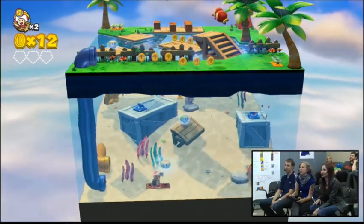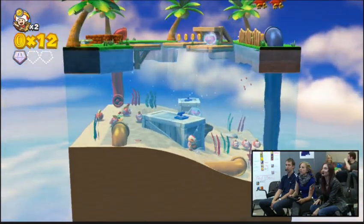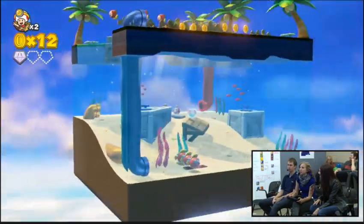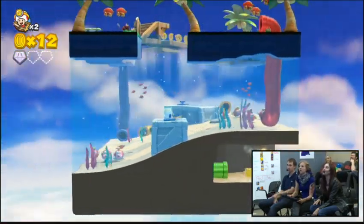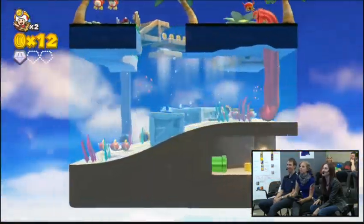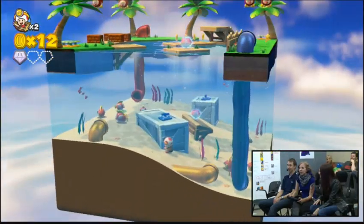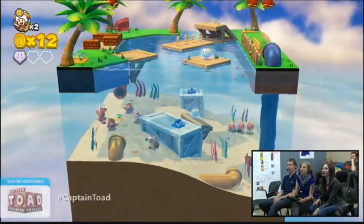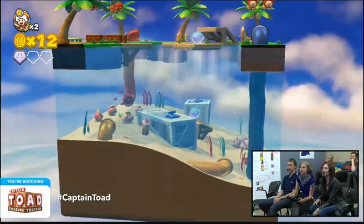What I like to think about is that Captain Toad stages are kind of like little universes. It's weird because you think you know everything - like, I can see all four walls of this stage, there's a star, I totally got this. But they've done a really good job of making them very maze-like. So if you want to find everything, it's not as simple as just jumping down there. You have to work your way around.